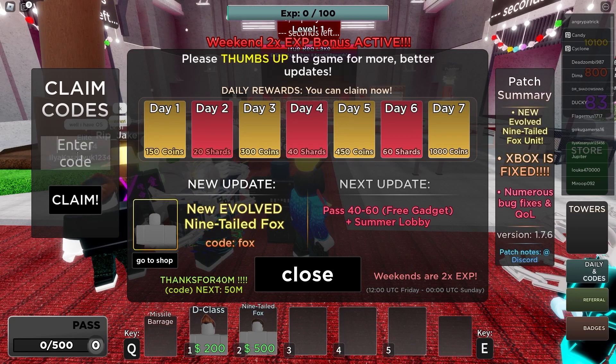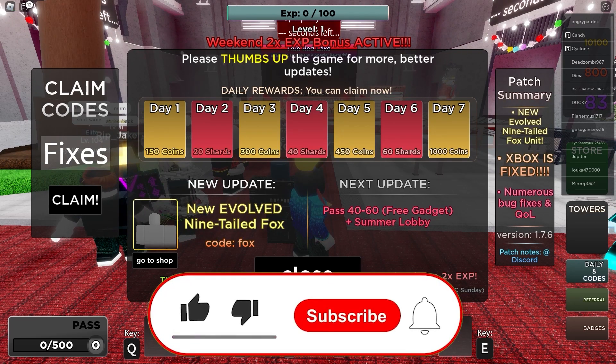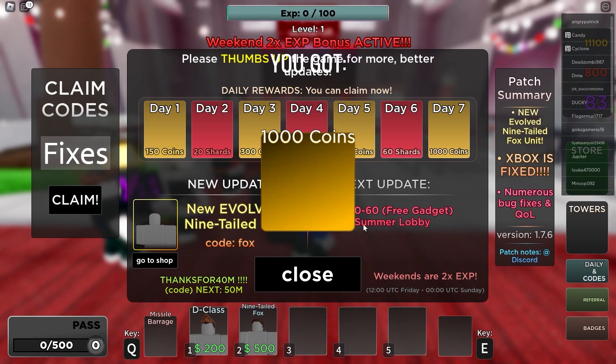Redeem this code for a bunch of rewards — the code name is actually called Fixes. Fixes actually gives a bunch of rewards, and I believe it gives you 1000 coins. So make sure that you press the redeem button and let's claim it, and as you can see, after you claim it, you're going to get 1000 coins — let's go, which is great.